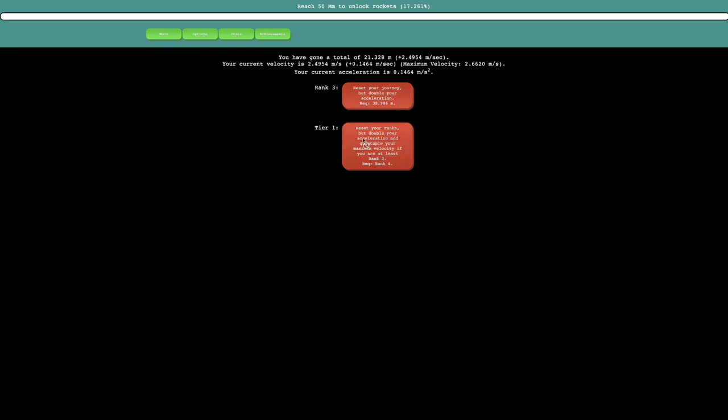I'll keep just ranking up. The next reset is: reset your journey but double the acceleration. It seems like it's different for each rank — this requirement is only 38 meters, so that shouldn't be too bad. Then there's: reset your ranks but double your acceleration and quintuple your maximum velocity if you are at least rank 3. These are oddly specific, but whatever. I just need 13 meters for this. This game is known for having no time walls.